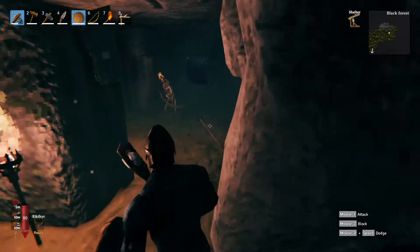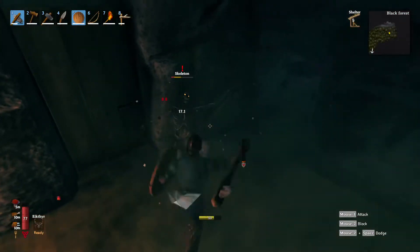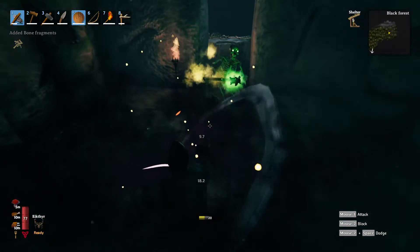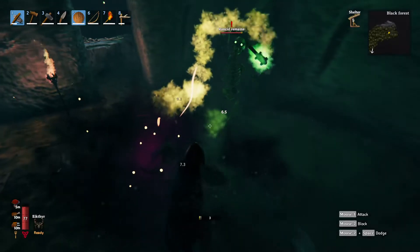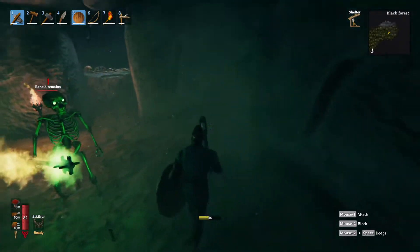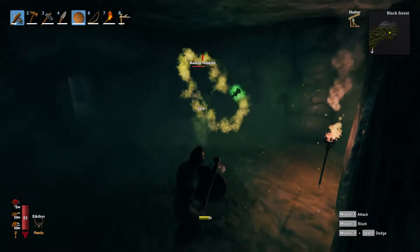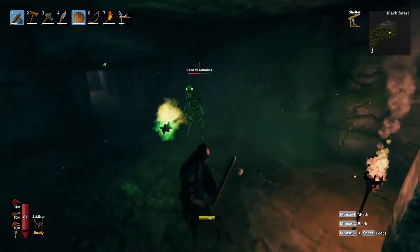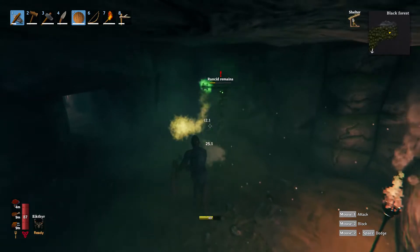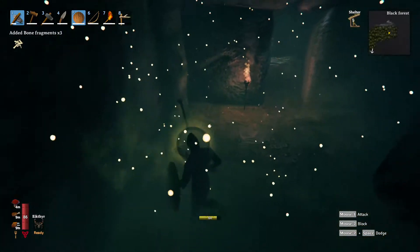We got another spawner — let's get in there and destroy this real quick. We got an elite guy. This guy has like a poison attack. Just kind of stay out of his reach, time his attacks, and you don't even get touched.